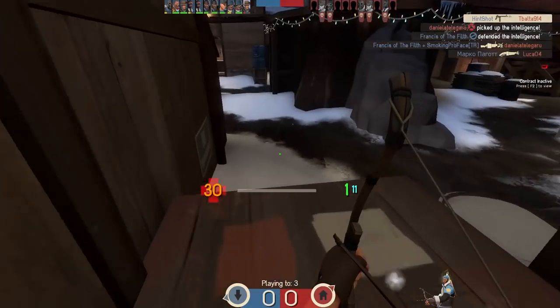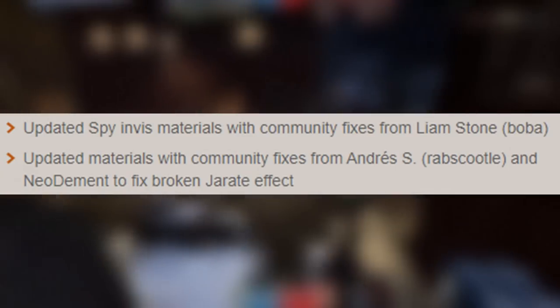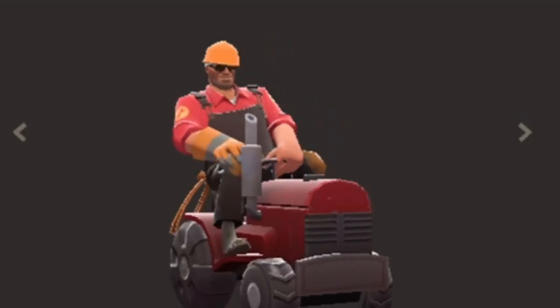Especially when you consider that there were general changes to the game in this update too, including a long-standing MVM exploit and some material fixes. The new taunts are pretty cool — the scout can skateboard now, making for some pretty algorithmically farmable content, the soldier rides a rocket, giving off Plants vs Zombies Garden Warfare vibes as he does it, and the engineer rides a tractor.